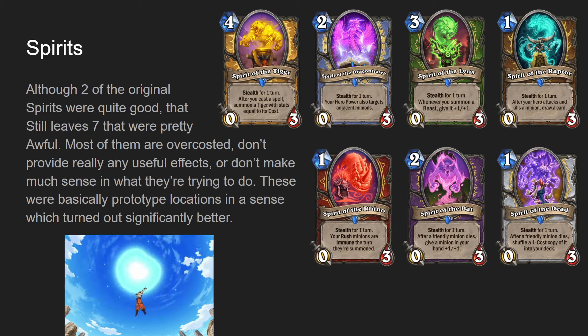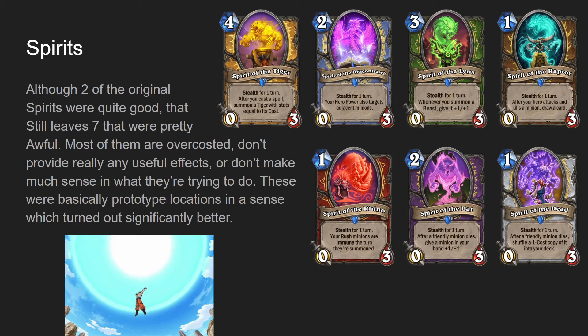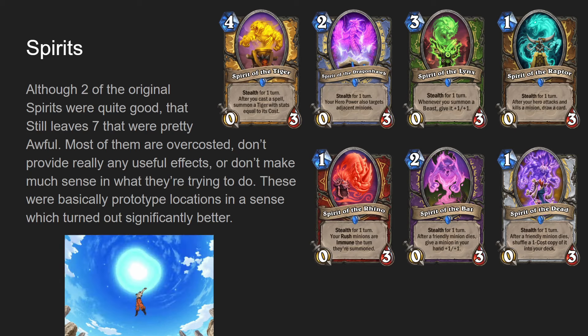Spirit of the Dragonhawk, two mana zero-three, stealth for one turn. Your hero power also targets adjacent minions. Technically you would play this in hero power mage, but to say hero power mage was good with this card is a lie. It fell into a very weak package. Potentially it could have had a chance with Wildfire if it had stayed at two mana in wild, but it didn't.